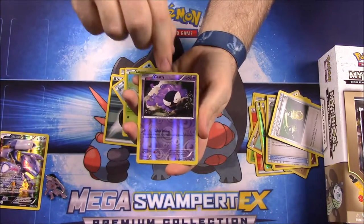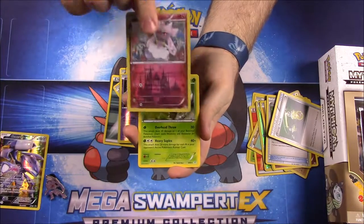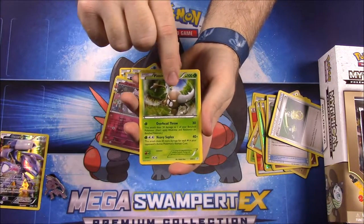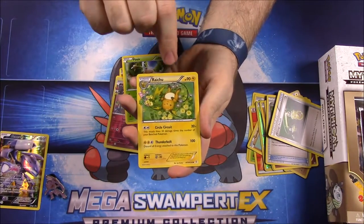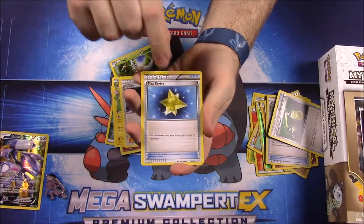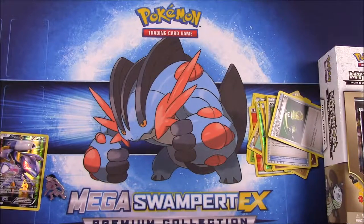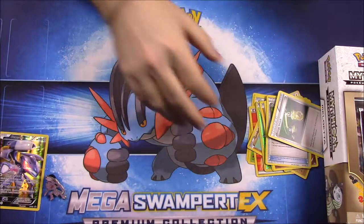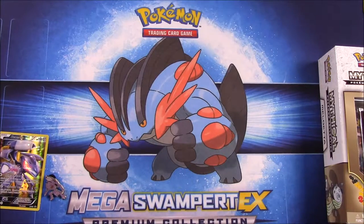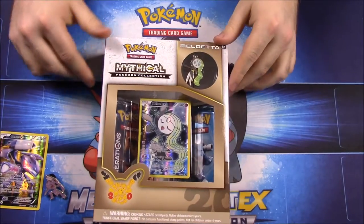Caterpie, a reverse Gastly, Diancie - I'm not sure exactly how you say it - a Pinsir, Raichu, Olympia trainer, and Max Revive trainer. That's it for the Genesect packs. It's really weird - I thought these had code cards in them and apparently they don't. Now we'll move on to the Meloetta set.